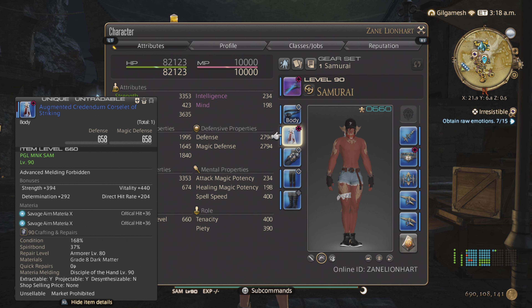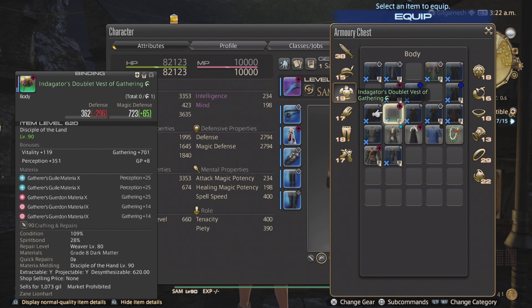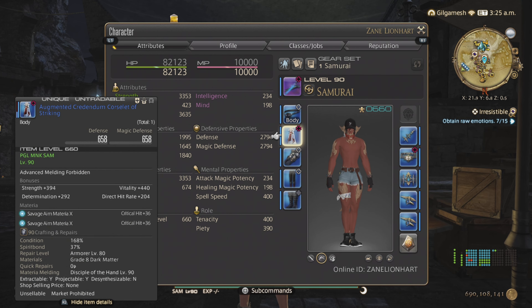Battle jobs spirit bond the slowest, followed by crafters, and then gatherers. Tomestone and augmented crafted sets cannot be overmelded. Crafting and gatherer gear can be overmelded, so those will obviously spirit bond faster because more materia means more gain. Battle jobs can only be spirit bonded by defeating the final boss of a dungeon - I think fates also work - and of course 24-man and 8-man raids will also spirit bond your gear.